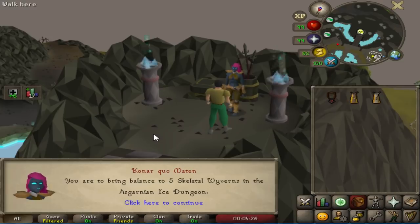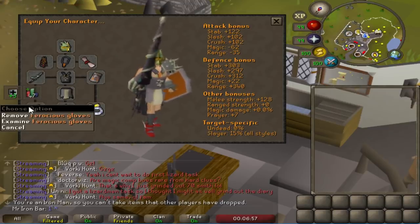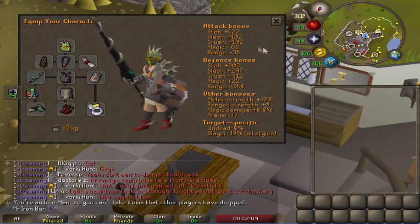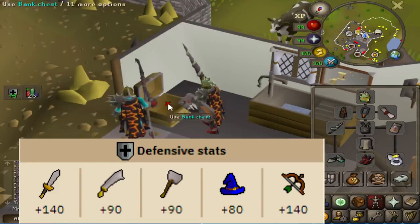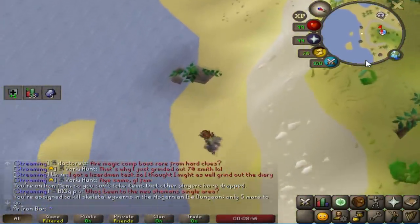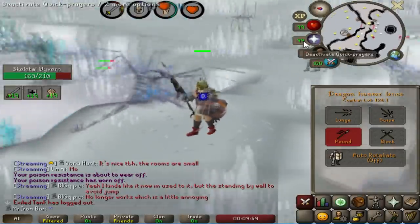Wow, that's so easy — 5 Skeletal Wyverns. I would assume the Lance is definitely better than the whip I typically use. Here is my setup for Wyverns — I'm bringing two new bad boys: the Ferocious Gloves and the Lance. The Ferocious Gloves is definitely the choice of gloves when you're simply meleeing. The Lance is very versatile — it's got a stab, slash, and a crush style. For Wyverns, they're actually really weak to crush, and the Lance has a really good crush. So actually, instead of stab, Wyverns have the exception where I should be using Crush. My character is holding the Lance with two hands and holding the shield together.